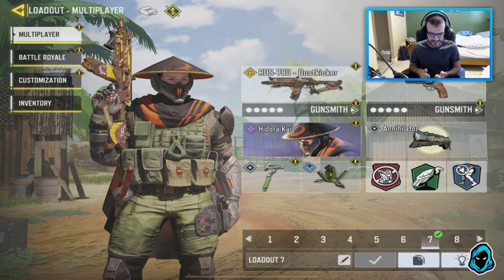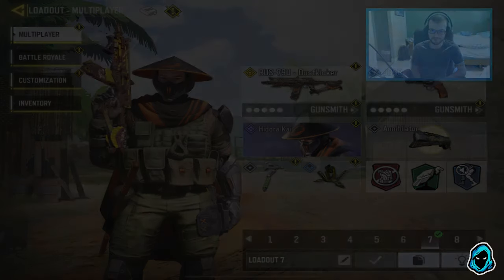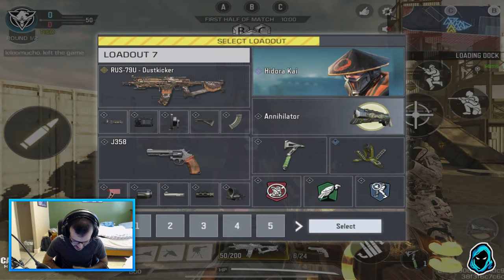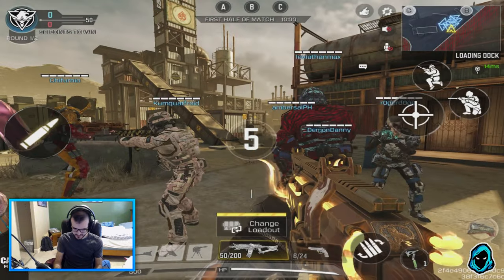For perks: Lightweight to run a little faster, Vulture — which is definitely needed to stay stocked on ammo, you don't need Toughness at all for this gun — and Dead Silence for the last perk. This class is insane. Hope you enjoy the gameplay. Let's get into it — playing some 10v10 Rush Domination with the best class setup for the RUS!